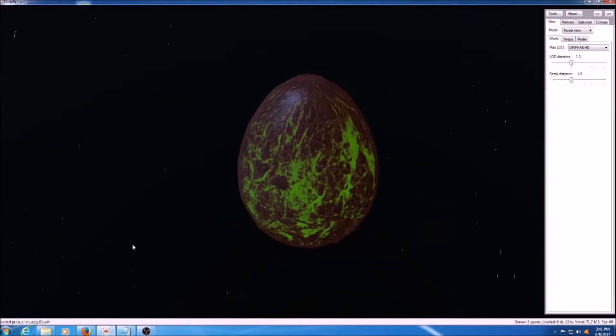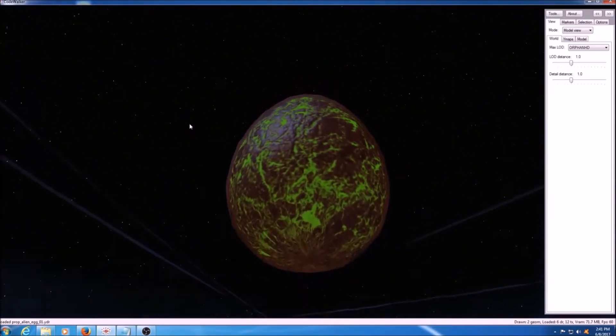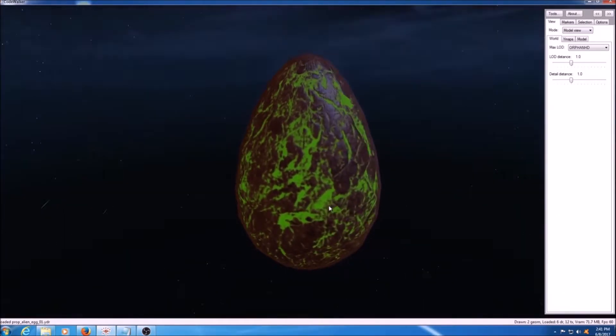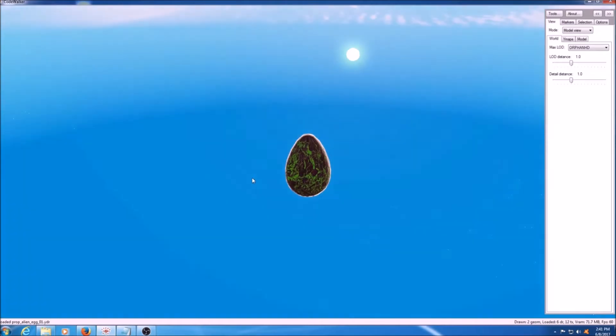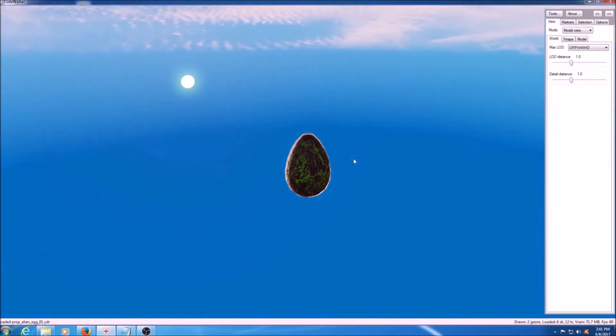When it turns nighttime you see it changes automatically. I don't know if that's a script or just during a certain time cycle that it goes ahead and changes colors like that, because it adds a slight glow to it. You see how it still glows on the dark side, but when you turn around to the light side...